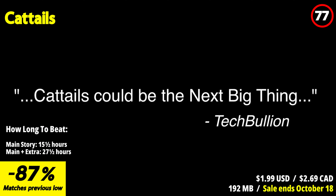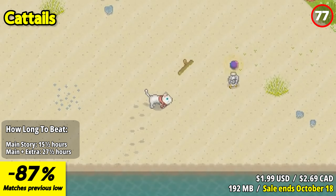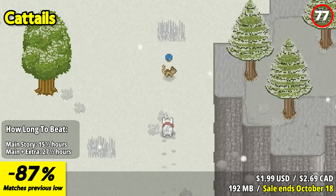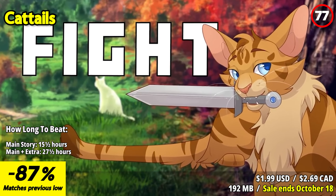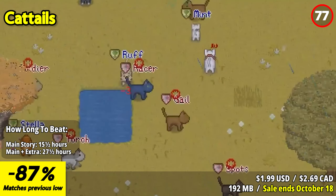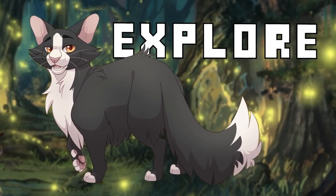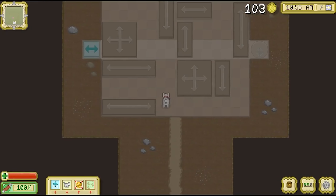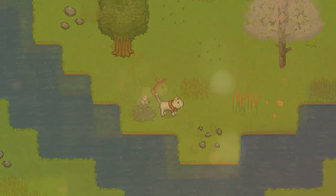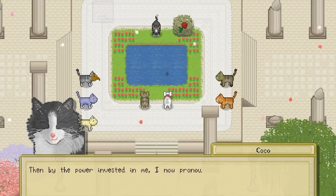Cat Tales brings an enchanting world of feline adventure to life. As a cat, you'll explore a beautifully crafted open world where you can hunt, fish, and interact with other wildlife. The standout feature is the freedom to shape your cat's story, from choosing your clan to forming friendships and starting a family. With each passing season the world changes, presenting new challenges and opportunities. You'll need to master various skills such as hunting and combat to survive and thrive in this captivating wilderness. The game's charming pixel art style and relaxing soundtrack add to the overall delightful experience.